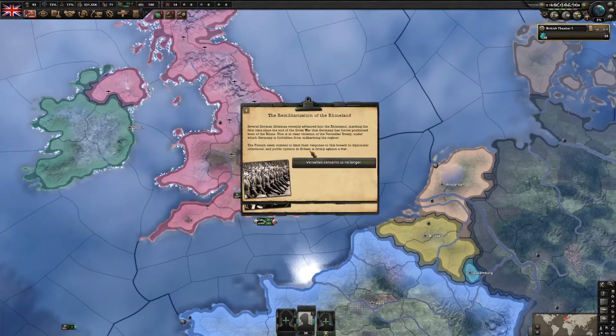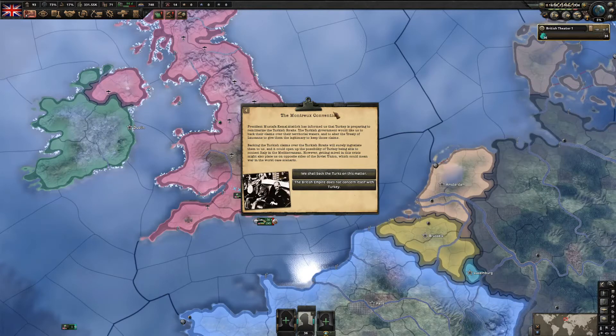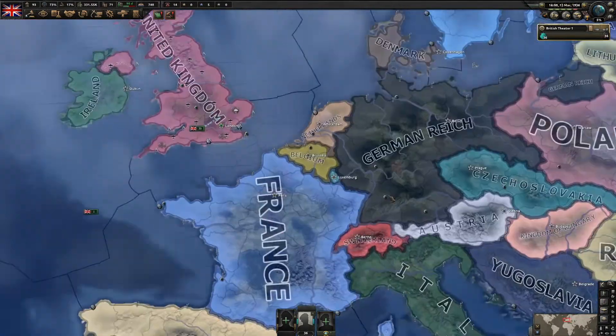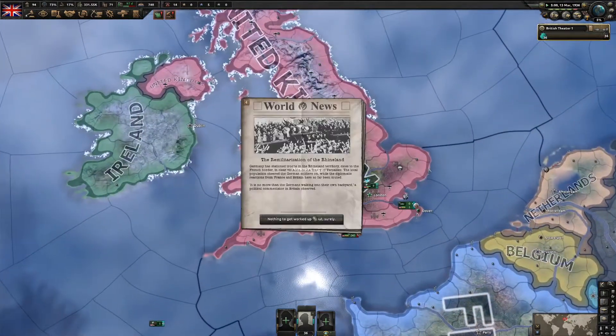We just got these two events - there's nothing we can do about them. This is related to the Battle of the Bosporus first event, so if you don't have that DLC you might not get this event. We'll just back Turkey - we might as well get some access there because we're turning our eyes towards Turkey eventually.